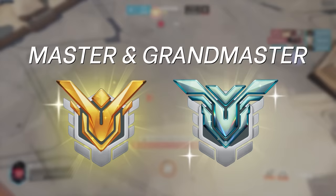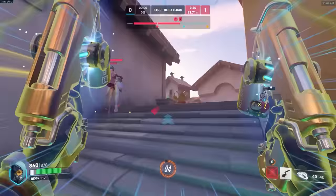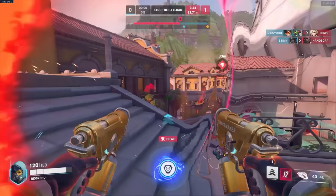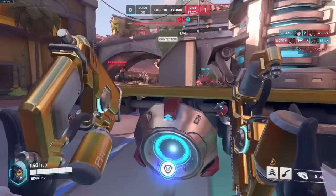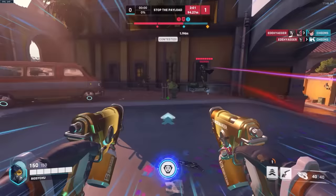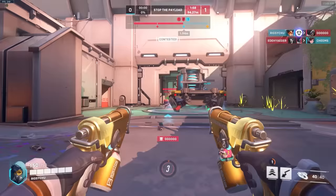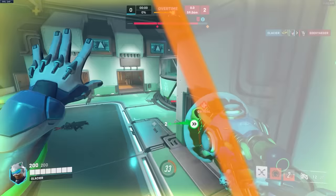We're going to combine Grandmaster and Masters because these ranks can quite easily blend together. There's no fast tactic to rank up in these two ranks — it's all going to be genuine hard work and improvement. You want to be soaking up as much information about the game as possible and learning how to implement that information into your gameplay. You should be training your aim often and warming up if the heroes you play require that. Communication is also really important at this level. A simple game can be won or lost just by two or three people making callouts, calling out ultimates, positions, and making game plans. If your team has no one doing that, chances are you'll lose because of the cohesion the enemy team has.